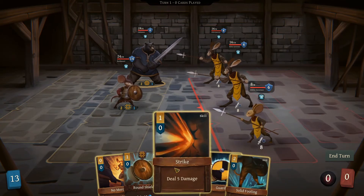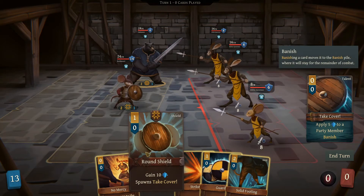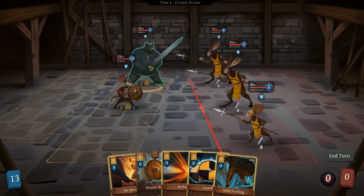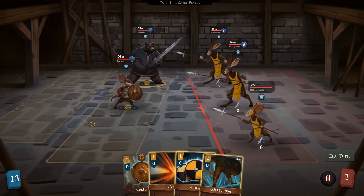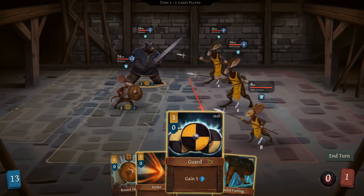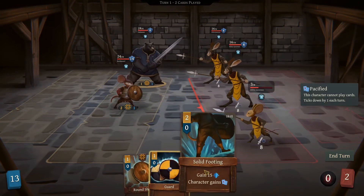Each character is kind of different and they each have their own cards too. If you click on the bear, I cannot use that card. I can use every card with the rat but the bear cannot use this card, which is fine. We'll do that — got rid of his armor.